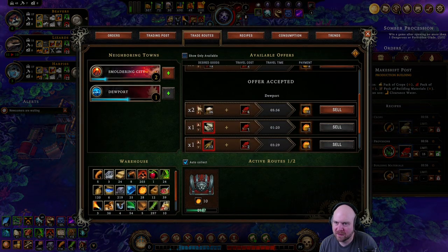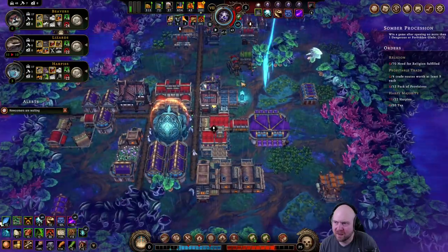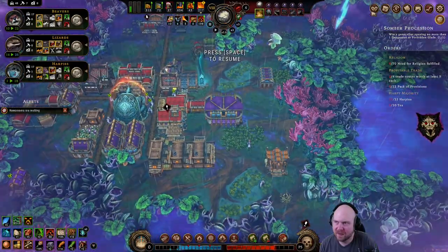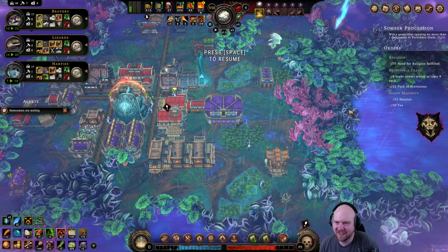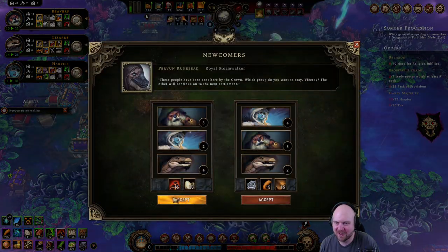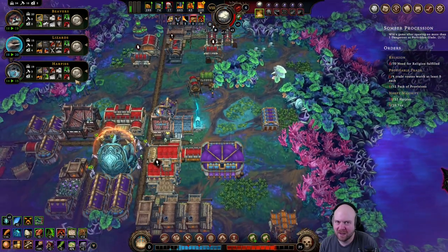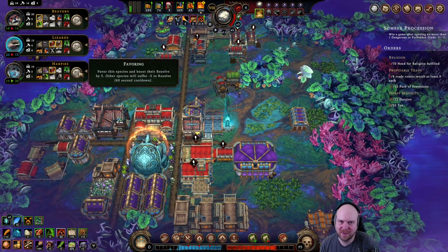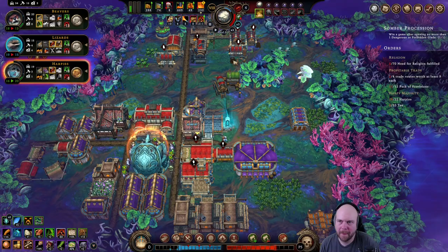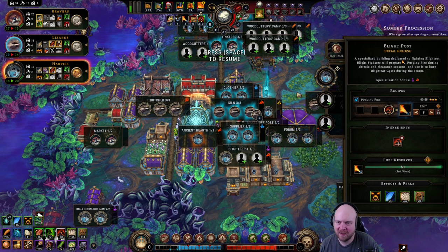We're gonna sell a lot of flour and make a lot of money. Tell me about — all trade routes are faster by 40%. That doesn't seem like a good cornerstone, but sure. If we just chill, we'll let lizards ratchet up and then we hook up our harpies.